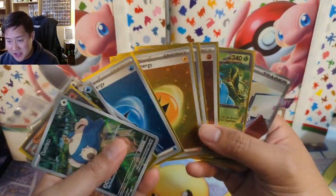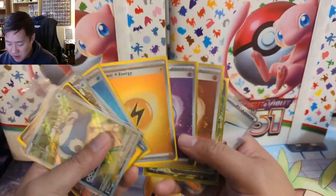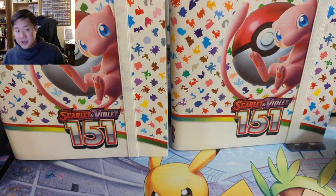But then we have a bunch of energies. The energies actually aren't bad — I like that they don't take the reverse slot and they actually have some nice swirls and hollow patterns. But let's get into the opening.